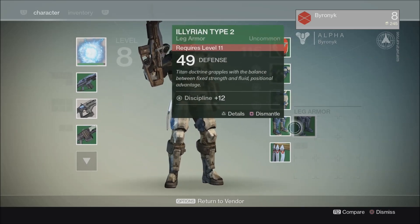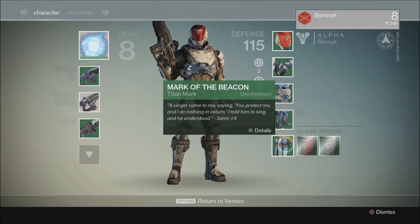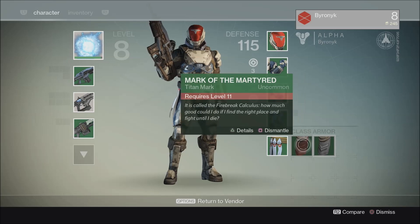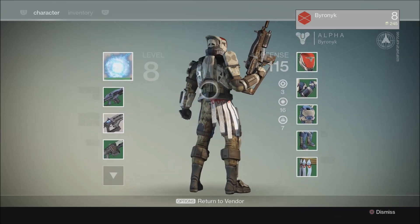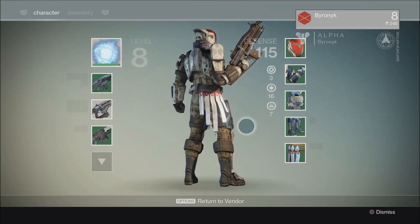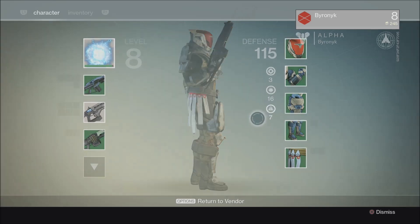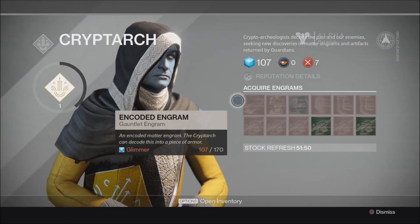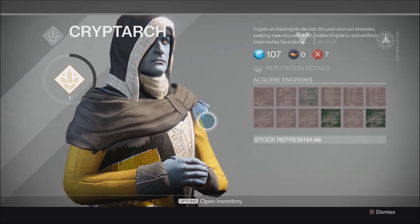We also got some boots - these are level 11 and they give 12 discipline, which reduces grenade cooldown time. That's twice the amount and twice the defense of my current ones. As for the Mark of the Beacon, these titan marks - I honestly don't know what they do, it's just a corded flap thing. It might have a purpose later but I'm not sure. Anyway, the point was to show you guys how you use this, what it's for, and what it looks like in action. Thank you very much for watching, my name is Byronic and that's it.